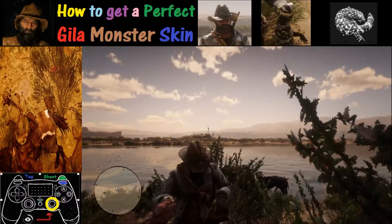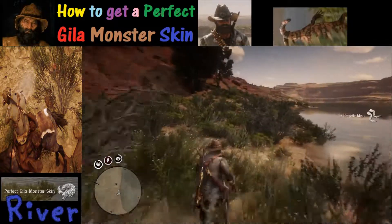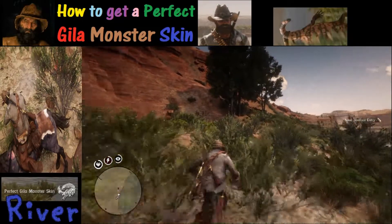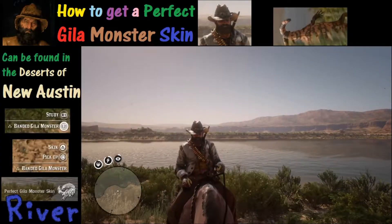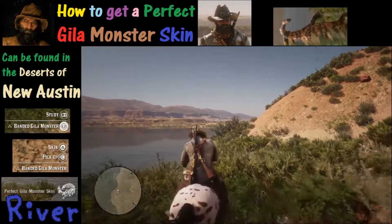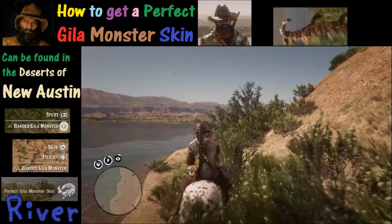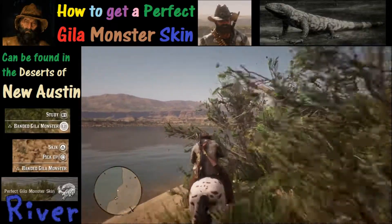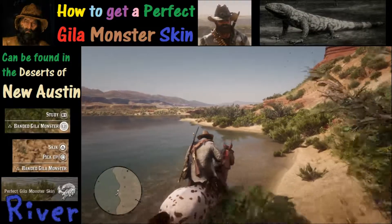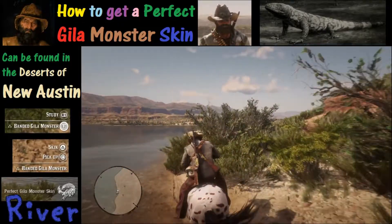When we go up to it, it happens to be a three-star perfect gila monster, so that's a good thing. As I said earlier, you can find these things in other spots in the desert, but this spot I've had my best luck because there's a narrow band where they can travel. The tricky part of course is getting through the terrain because it can be a little bit challenging.